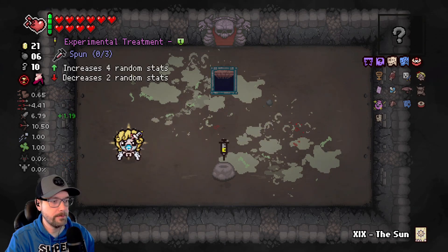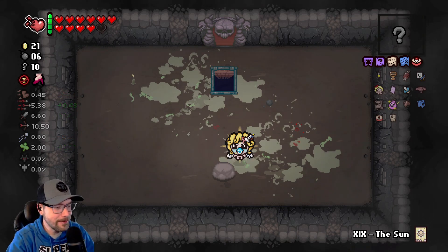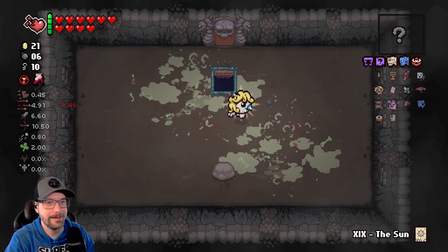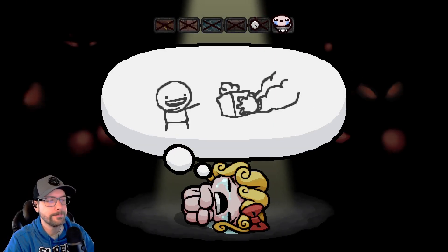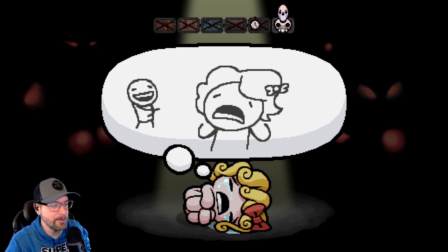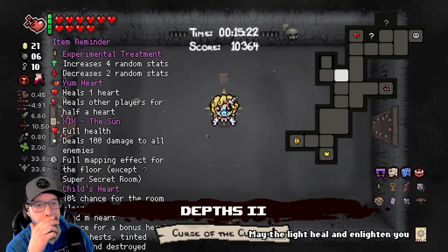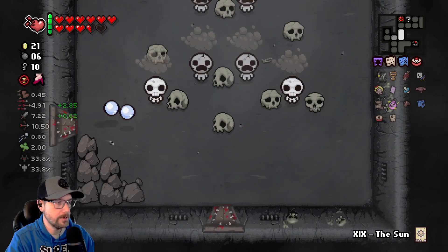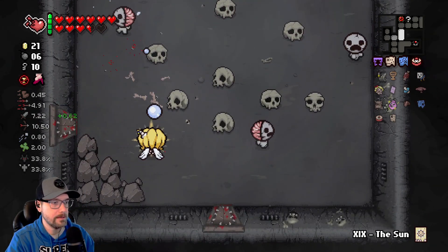So we should be able to... the first couple floors should be pretty straightforward to navigate, but we're just going to Mom. So that's good. Did I take another hit in there? I guess I didn't, maybe I wasn't paying attention. We do have a bomb here — we can go into the super secret room.